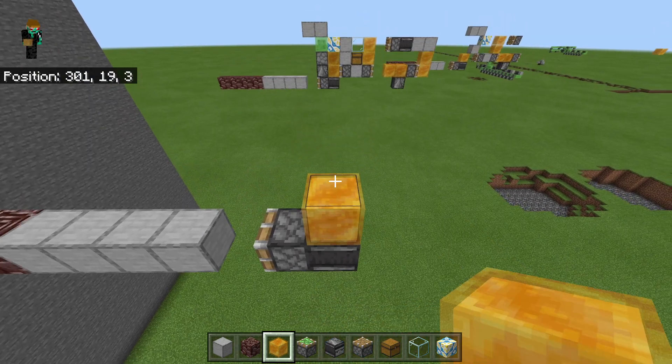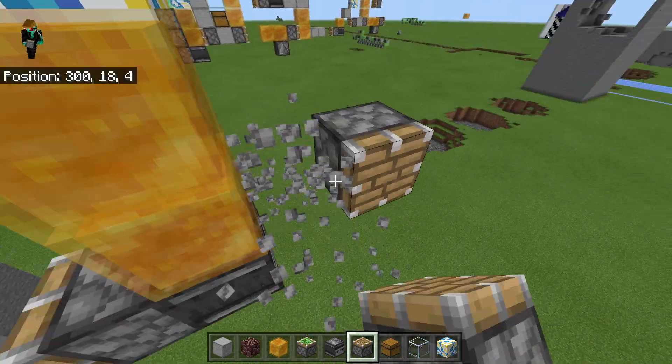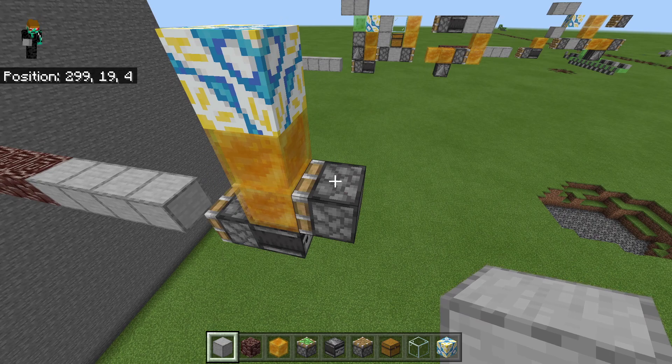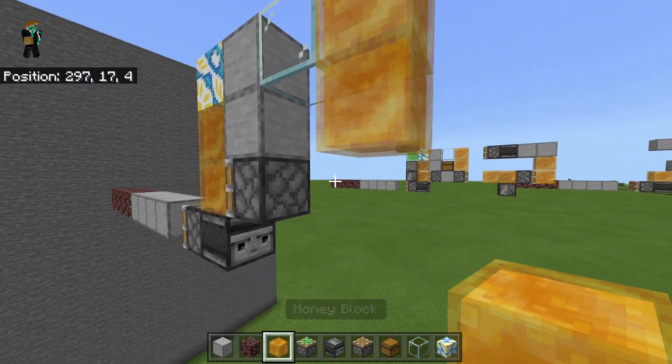Then what you want to do is place 2 honey blocks like that, then a terracotta block there, and then a regular piston facing in this direction like so. Then what you want to do is come up 2 regular blocks like that, then a glass block, and then 2 honey blocks behind like that.